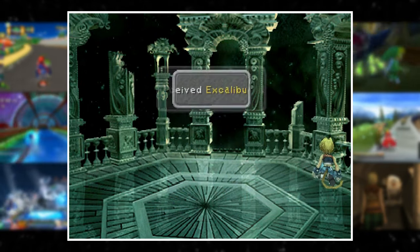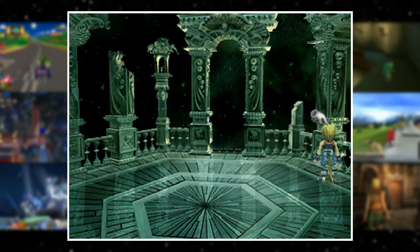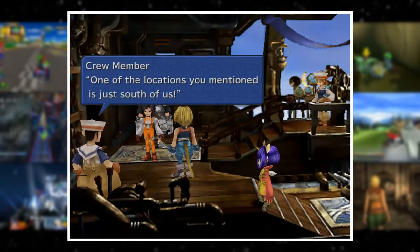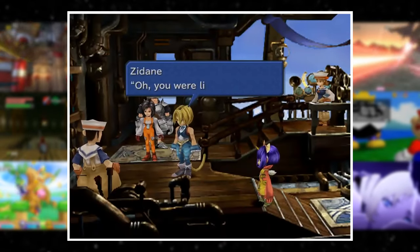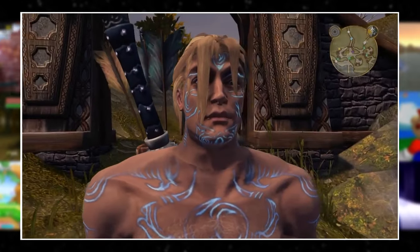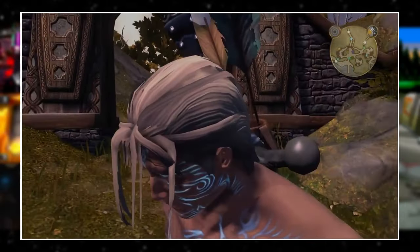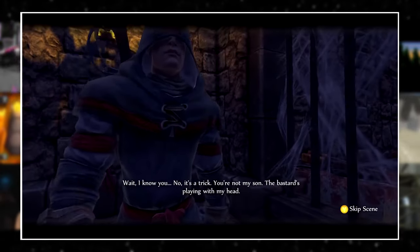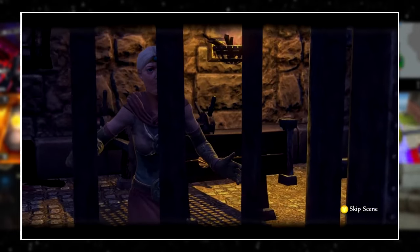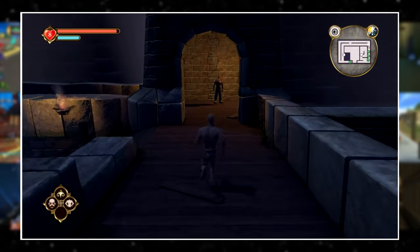Final Fantasy 9 has a secret weapon called the Excalibur II that's only obtainable if you reach the final dungeon at Memoria within 12 in-game hours. In Fable 1, there's a bizarre mechanic where your player character ages as you play the game. You can reach up to 65 years of age, but nothing else around you seems to age with you — you can become older than your own mother in this game.